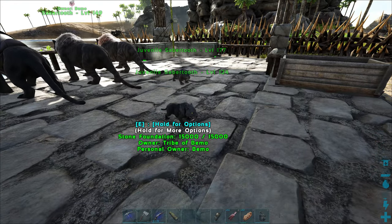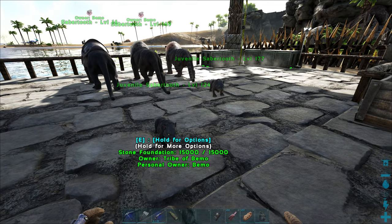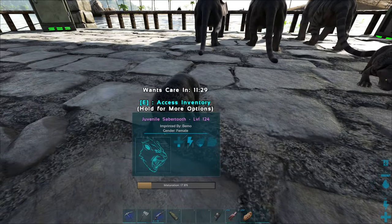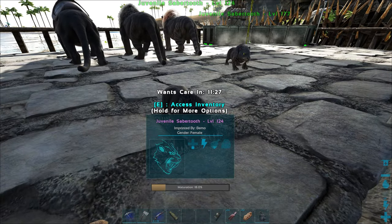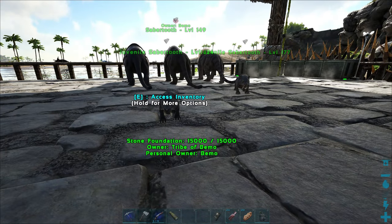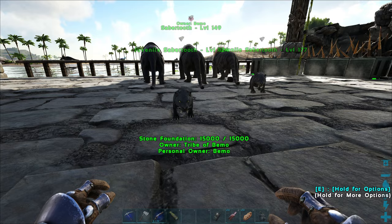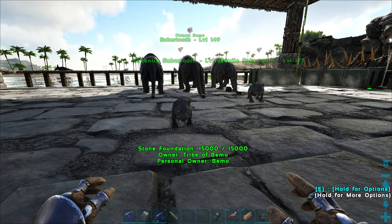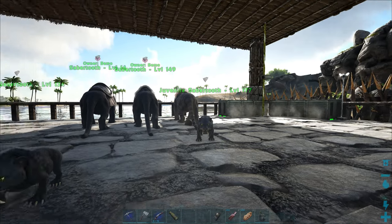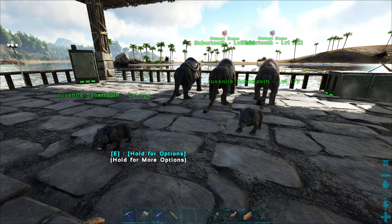I started off with two more Sabertooths. These are not the ones from the last video — I went ahead and got rid of them. I had to change all my settings to work with recordings, so the mature time is a lot faster, as well as the imprints. I didn't change the amount of stats you get from imprints, just how much they get per imprint. That way I still have a chance to mess it up and not get a full imprint on some dinos. For stuff like these it's only going to take one imprint, but for Yudis and Rex it still takes multiples.